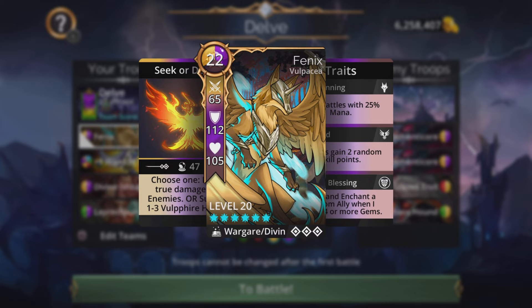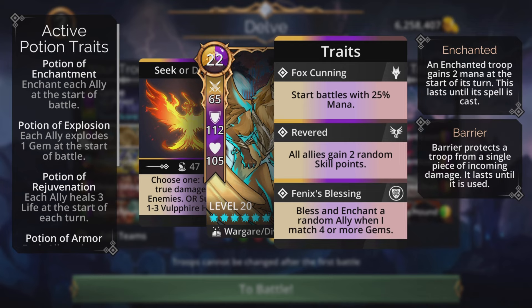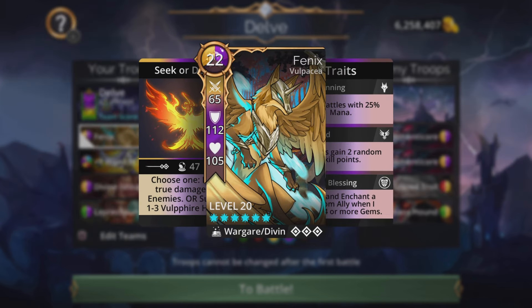Up front on the first team we're going to have Phoenix. Phoenix is a war gear defined with a 22 mana class of yellow, purple, and brown. The spell is Seek or Destroy — it has the ability to choose one: deal true damage to all enemies, or summon one to three Volfire Hunters. The traits are Fox Cunning, which starts battles with 25 mana, and Revered, so all allies gain two random skill points.